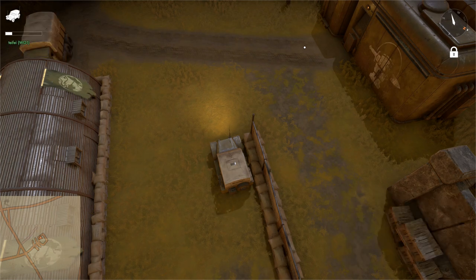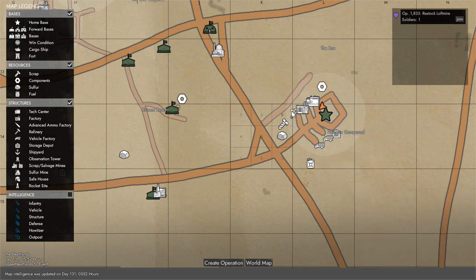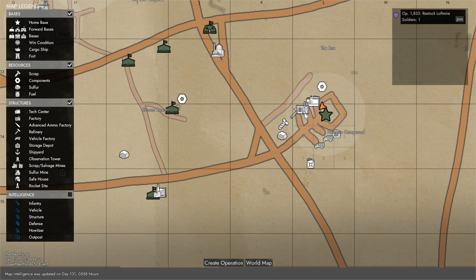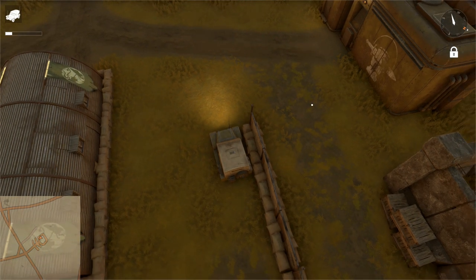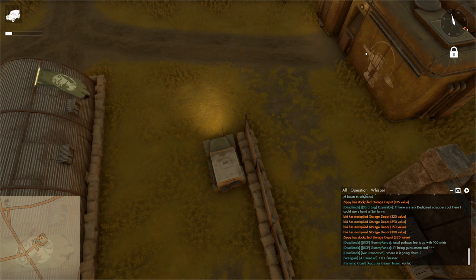To summarize: you gather scrap using a hammer for a random chance to get tech parts; you take the tech parts to the refinery to convert them into research parts; you take the research parts to the tech center and apply them to the technology everyone is working on or that you specifically want to work on; once you've unlocked research for a specific item, you can go to the factory and manufacture that item. The area of contention is that not everyone agrees on what technology is most important, so sometimes you'll see research parts being split among several technologies at the same time.